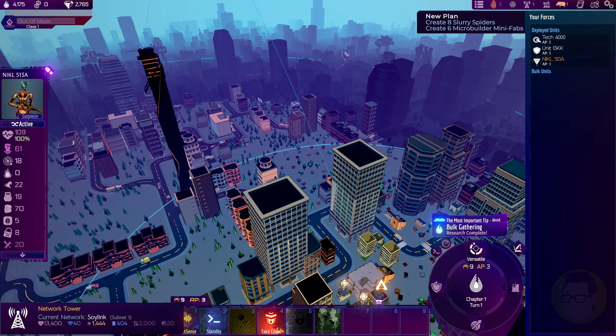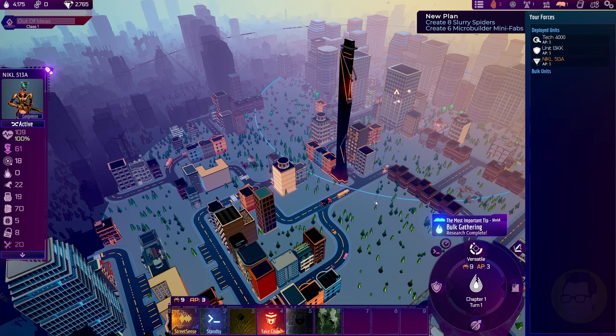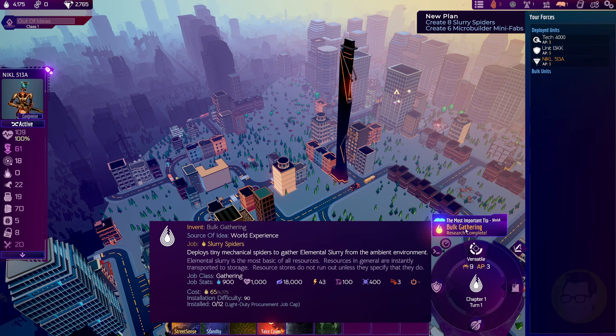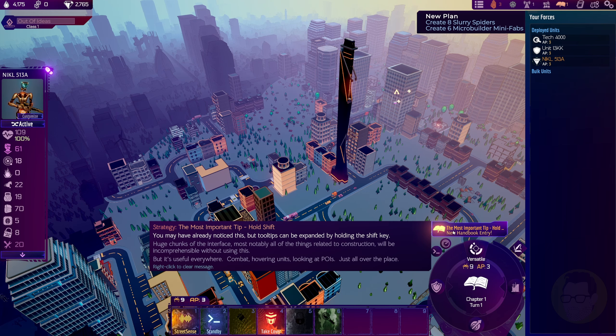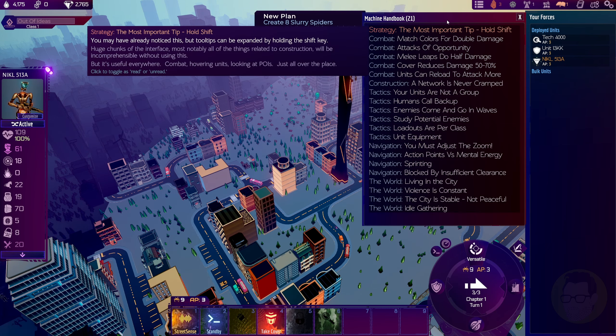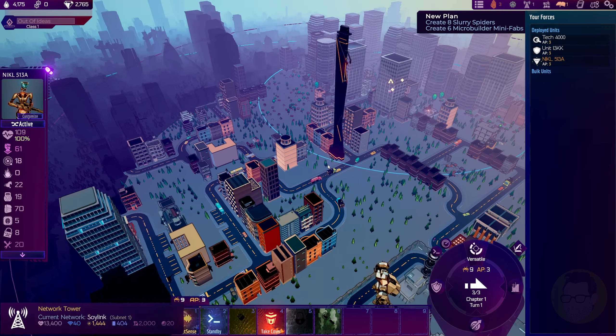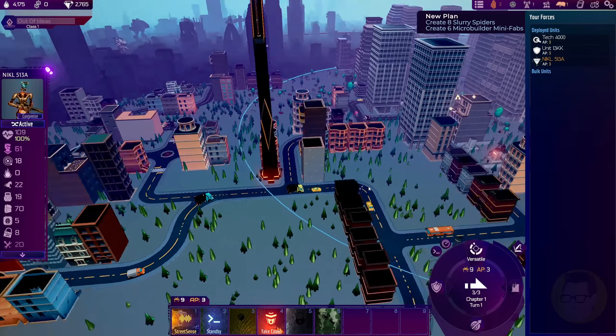These have to be connected to our network - the massive tower sitting in the middle. If we go into bulk gathering, research is complete. The most important tip here is that you can bring up the machine handbook to look at some of this. For example, tooltips can be expanded by holding the shift key. At the moment, research-wise, we don't have any ideas - it's about creating ideas.